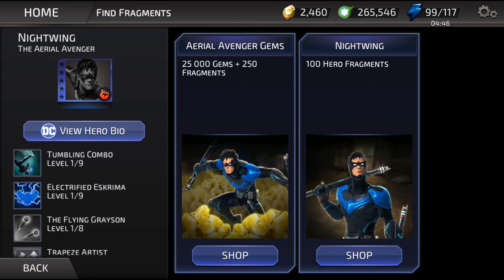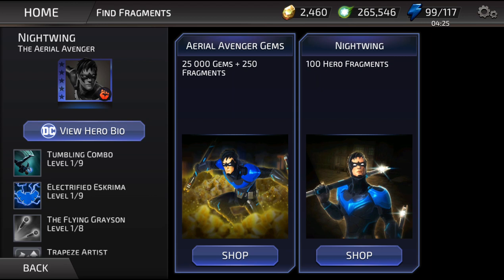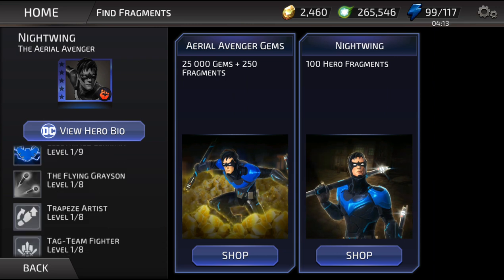Before we go into our final video, let's take a look at some brand new characters real quick. They have two separate pay-for windows for Nightwing. The first one is 25,000 gems plus 250 hero fragments for a whopping $100. You're not gonna do that - I probably will not do that. The second one is 100 hero fragments for 8,000 gems.